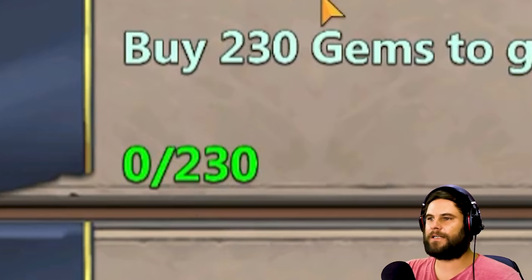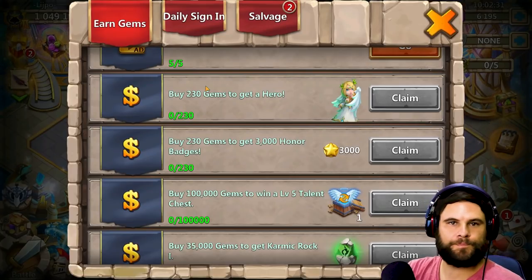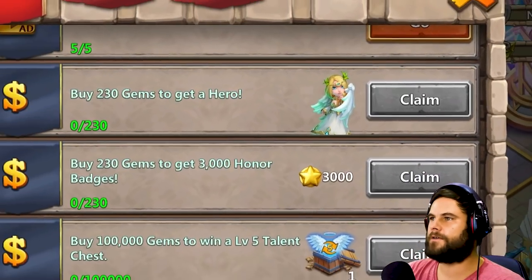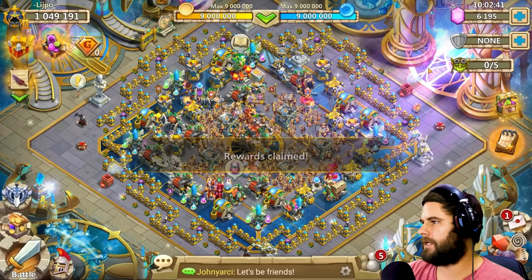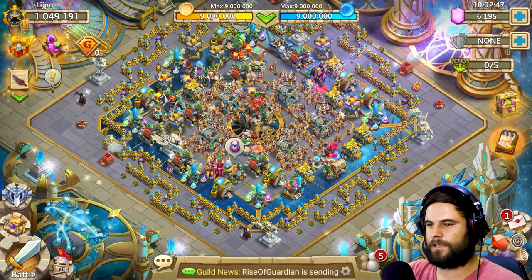As you can see, not a single gem bought on this account — it is zero of 230 buy gems. 230 to get a hero, and that's the hero they give you, that angel. So obviously no gems bought on this account. When I logged in earlier I did see a Breaky 35 Dynamica with other heroes, so before I go through the altar let's look at what he's got in the warehouse.